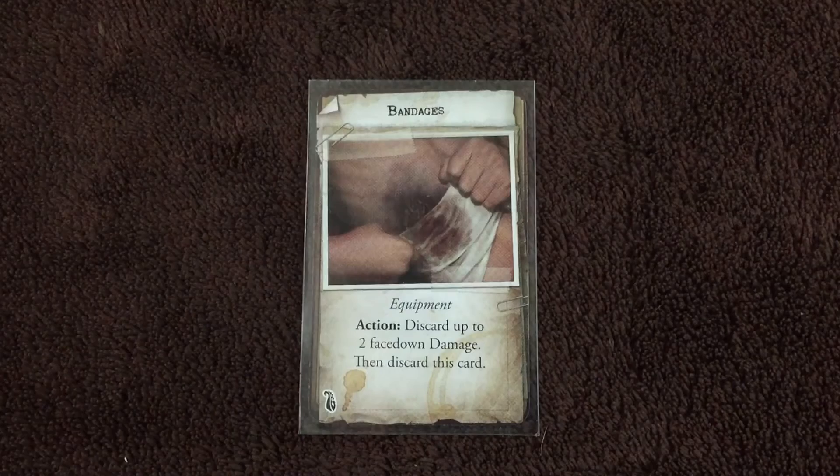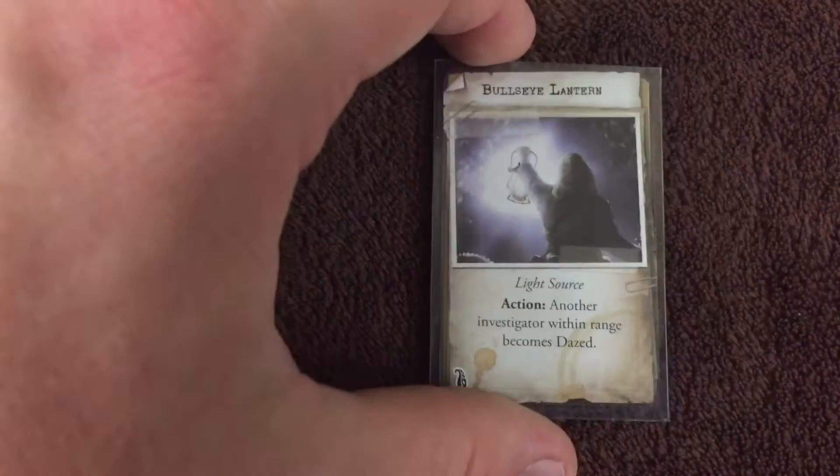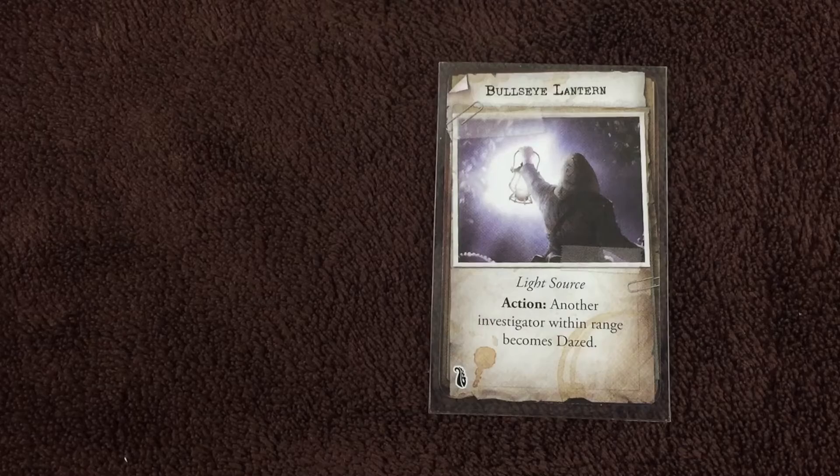Then we've got the bandages — as an action, discard up to 2 face-down damage, then discard this card. Here we've got the brass knuckles — roll two additional dice while attacking unarmed. That's one of my favorites. We've got the bull's eye lantern — it's a light source, and as an action, another investigator within range becomes dazed.